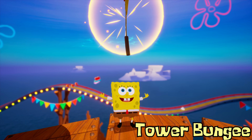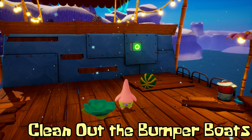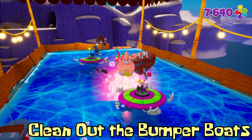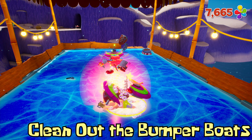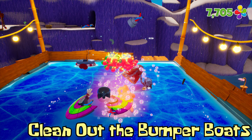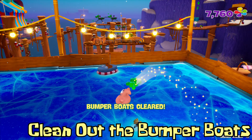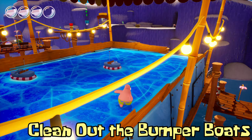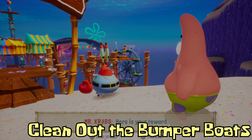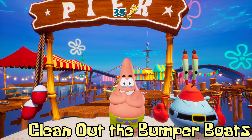Up next we're going to have Clean Out the Bumper Boats. You regain control of Patrick along your way on the boardwalk, throw a throw fruit at the switch and then hop up to the bumper boat arena and just take out all the robots. This is the spatula that Mr. Krabs told you about — that he would give you if you destroyed all the robots. Once you have this, go ahead and warp back to Mr. Krabs. There is a cardboard teleportation box just past that arena, so use that instead of a pause warp — this way you can go back really quick.